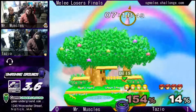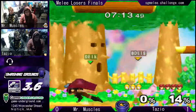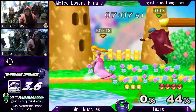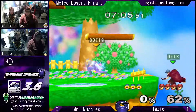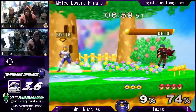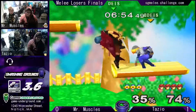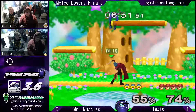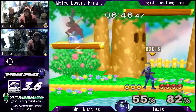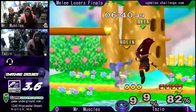Is Muscles stuck on Zelda for a time beat? Gonna have to tough it out. Just to get the back air and transform — good. That was a very good dashback from Tazio, caught Mr. Muscles off guard, gets down tilt, but then just gets a shield up in time and shield drop up-air — very good about getting those.